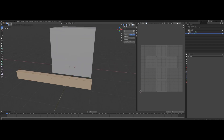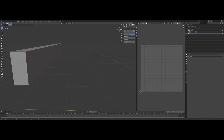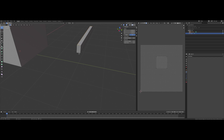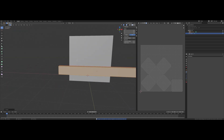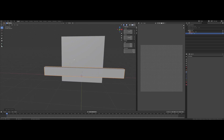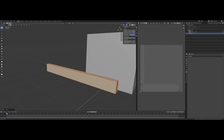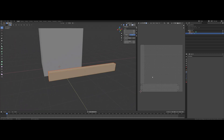Now we're going to add some UV seams — we want to cut along the back and each of the corners. Mark those seams and unwrap. First we need to go into object mode and apply our scale, and now it should work as expected. We end up with the back of the plank on one island, and the front and the sides all on one island.